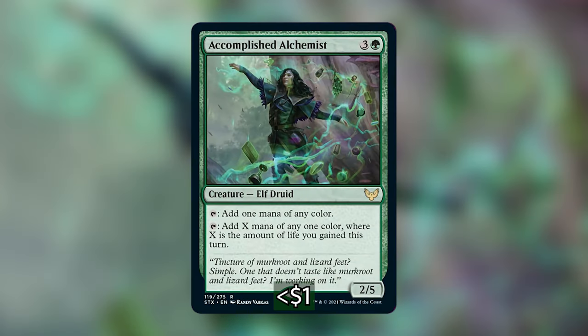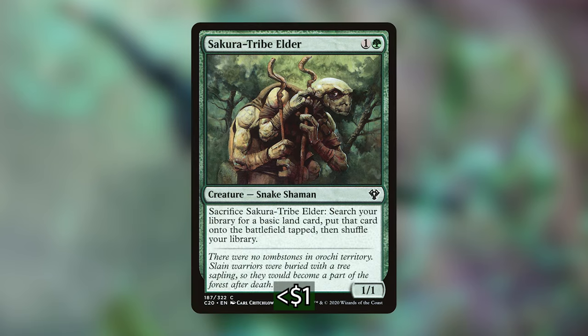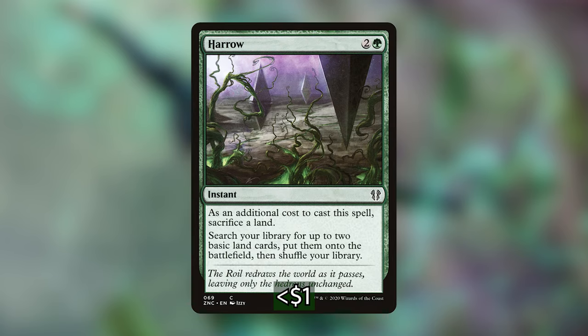I'm also playing Accomplished Alchemist, which is a really expensive Mana Dork, but has a super high ceiling of being able to tap for as much mana as we've gained life in a turn. I'm also playing Selvala, which isn't quite a Mana Dork, but it sacrifices itself to go and find a land. We're playing a bunch of cards that care about creatures dying as per a normal Aristocrats deck, so that'll be nice to trigger it. And I'm also playing Haro — I like Haro because of the color fixing in addition to the mana acceleration.